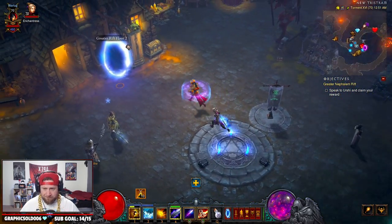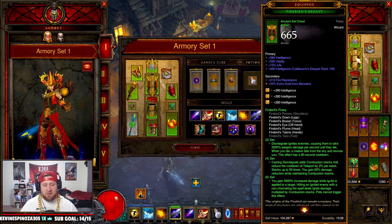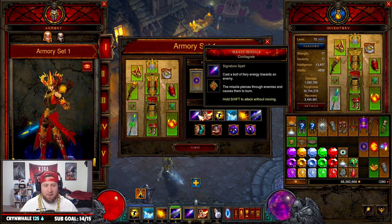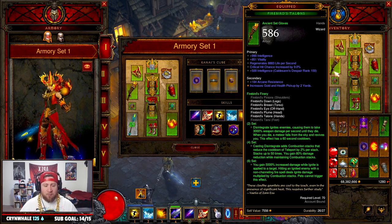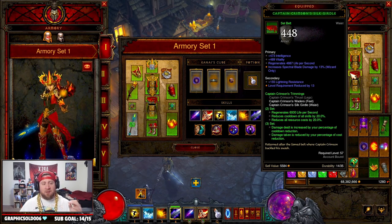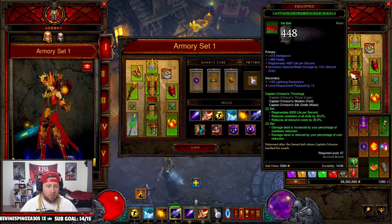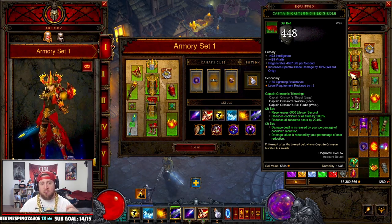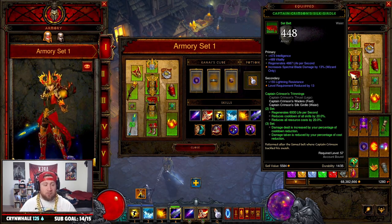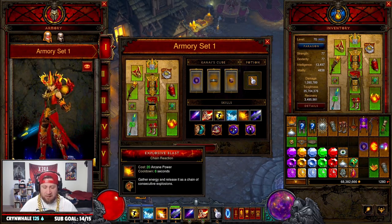Everything you need for the build is pretty simple. You need the six-piece Firebirds set - you Disintegrate everything to ignite them, then hit everybody with Magic Missile. Next we're going with the Captain Crimson's two-piece set so that with the Ring of Royal Grandeur you get the increased resource reduction and cooldown reduction to keep all skills up, especially Frost Nova and Explosive Blast.